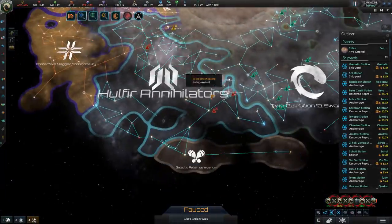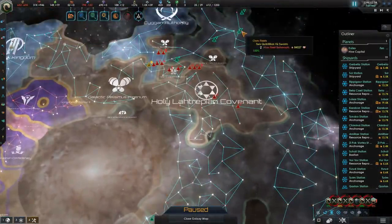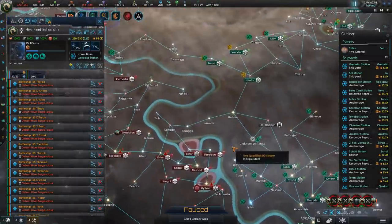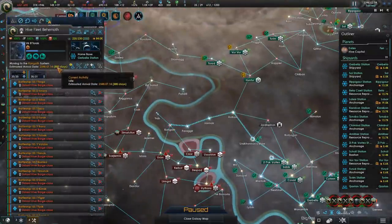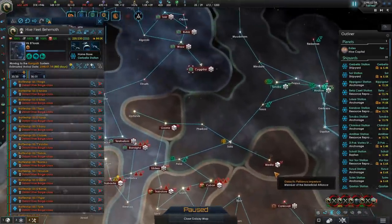We can't really do anything about our southern neighbor at this point because they're very, very far away, and our fleets are going to take ages to get there — 880 days, and that is with a wormhole shortcut. Jeez.